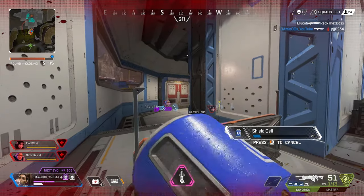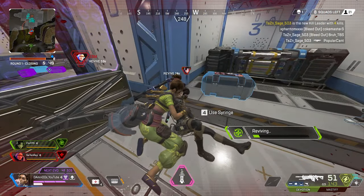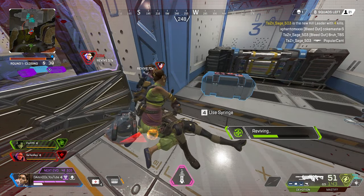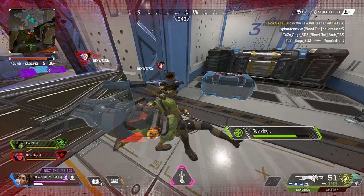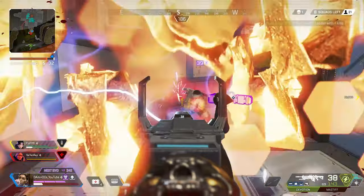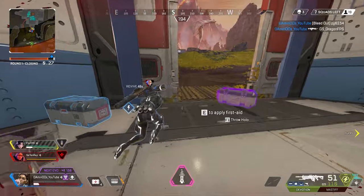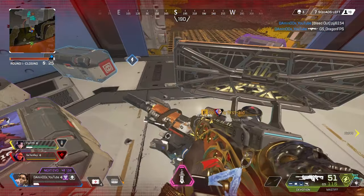On the other hand, you can use Rampart for an aggressive playstyle. Pairing Rampart with a legend like Bloodhound or Wraith can be really great. You can be very aggressive by picking LMGs with extra magazine capacity and pushing teams alongside aggressive legends. Because you can play defensively at any time with Rampart, legends like Wraith will always appreciate having you on the team.